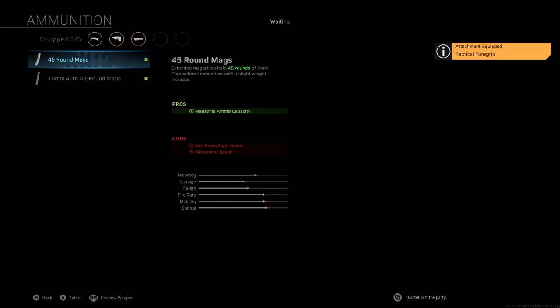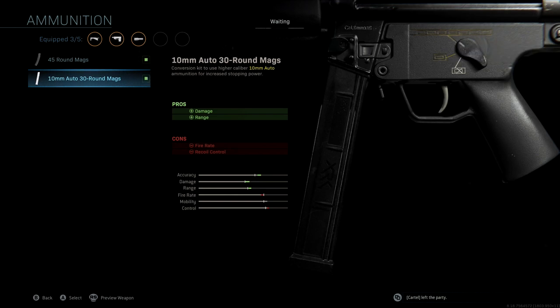The ammunition that we're running is the 10 millimeter auto 30 round mag. I really love this ammunition for aggressive MP5 class setups. This gives us a massive boost to accuracy, damage, and range — a really good attachment to use. You lose a little bit of fire rate, but the damage boost makes up for that. We end up losing a very small amount of control, which isn't a big deal because we are running that tactical foregrip. Overall, a really important attachment to run — that 10 millimeter auto 30 round mag.